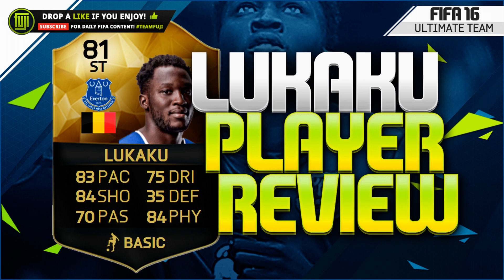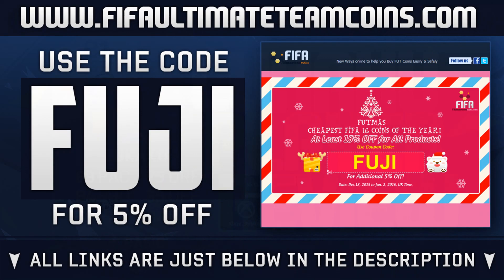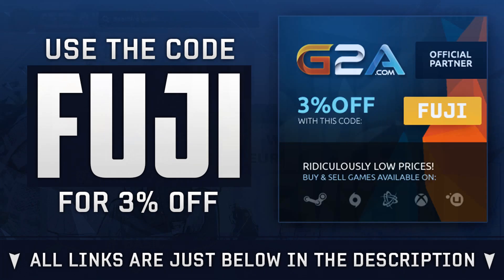If you want to see another review later on tonight, drop a like and I should get a Shane Long one out as soon as possible. If you need Ultimate Team coins to afford this guy, head over to feverultimateteamcoins.com — links below in the description, use code FUJI for 20% off. Or if you're wishing to purchase actual games, head over to G2A and use the code there for a discount.